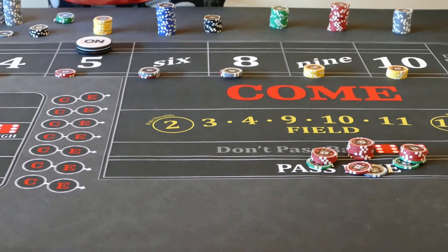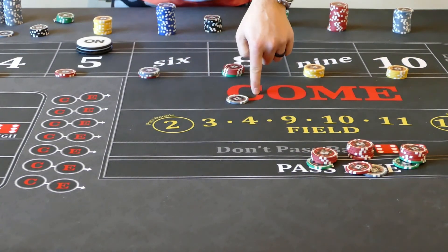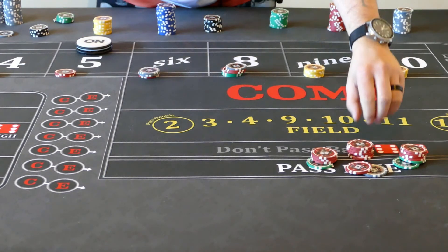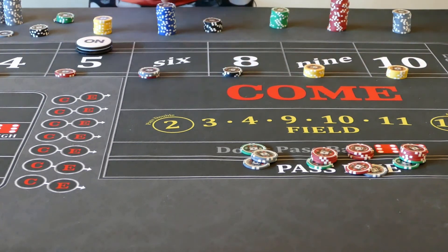Now let's look at the 6 and 8. The 6 and 8 gets a little bit tricky — there are a couple different ways to do it. We start out with $12. As soon as that hits, we're going to press it up to $30. In order to do that, the player needs to throw in $4, so they'll throw in a $5 and we'll give them a dollar change. The next time it hits, we're going to go up to $66, so they throw that dollar back. The very next time it hits, they're going to throw in another $7, and from there we're going to go to $150. Then from there, we're going to go up to $300 and collect a quarter.